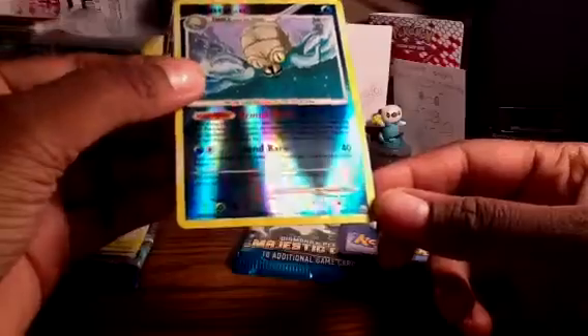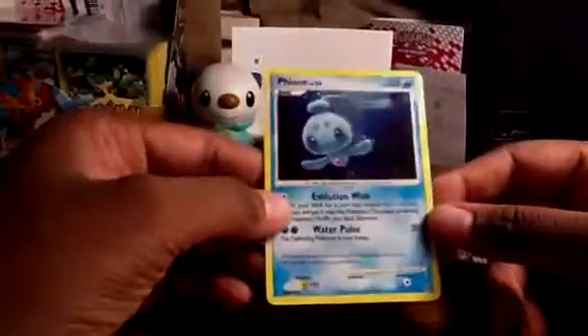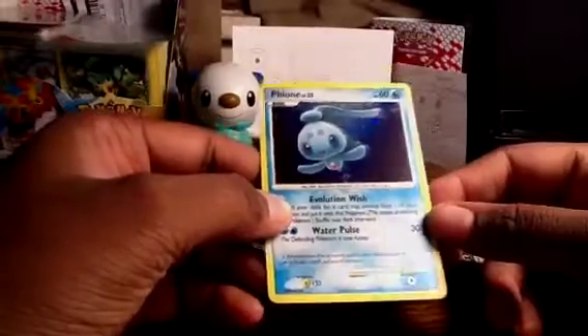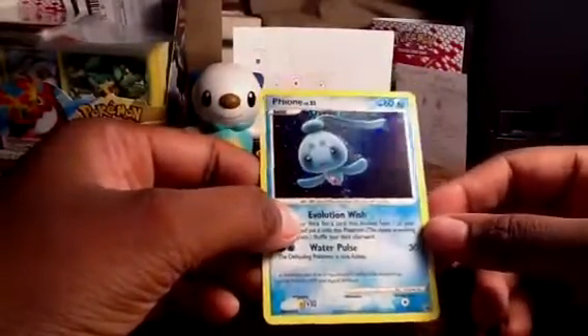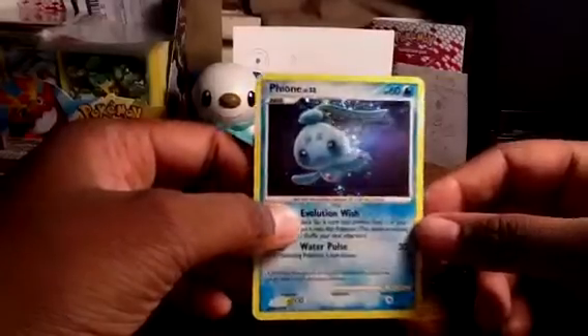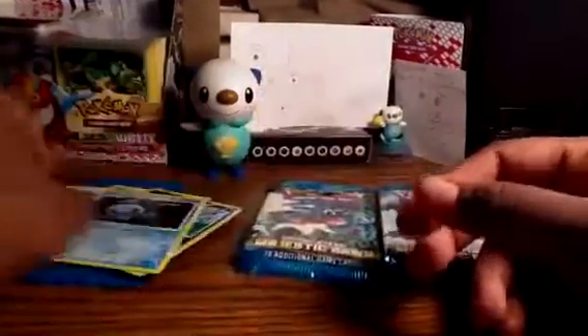The reverse is Omastar, which is a rare, so that's really nice — always nice to get two rares in a pack. And the rare is a foil. I don't know how to pronounce it, but it looks like the basic form of Manaphy maybe. I don't even want to act like I know how to pronounce it, but that's a really, really awesome pull.